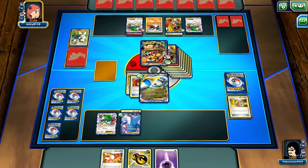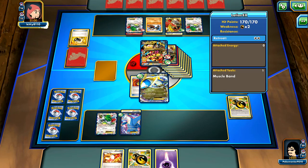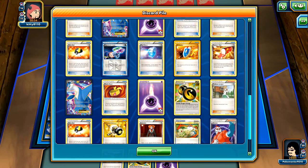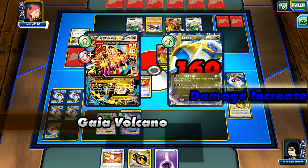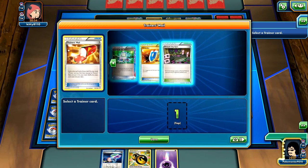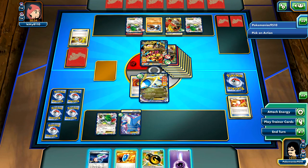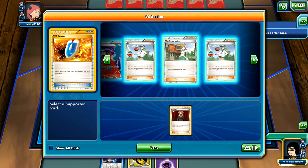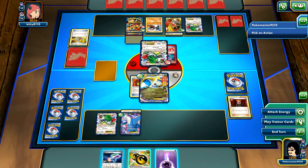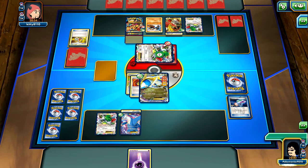Maybe I can Mach Flight one of these Joltiks away and Enhanced Hammer. I do have a Lysandre in here, so if I can hit the Lysandre - whoa, that was a lot of damage. Via Seeker for Lysandre. I'm going to Lysandre up this Joltik, Laser it and put it to sleep - not really that big of a deal because he won't be able to retreat anyway. Mach Flight for 60, then he'll go up to 70 with poison.